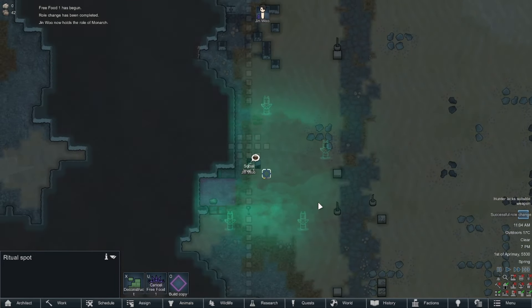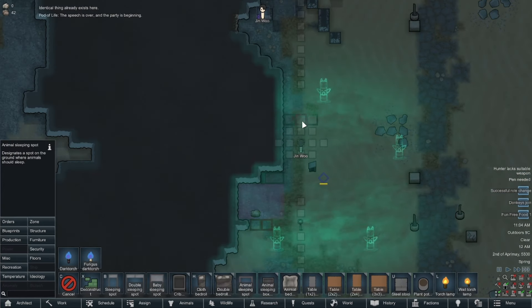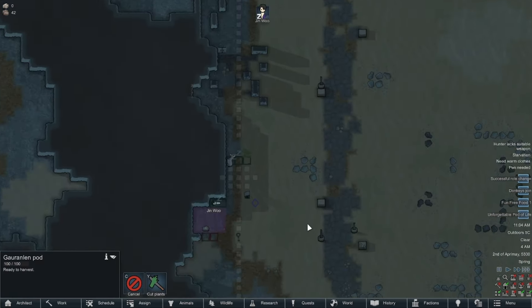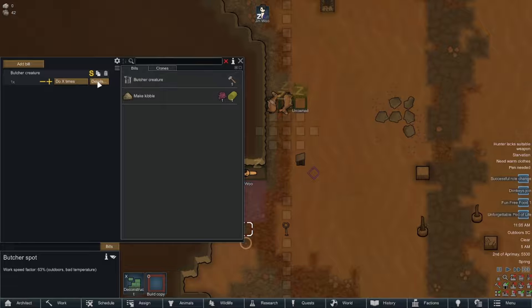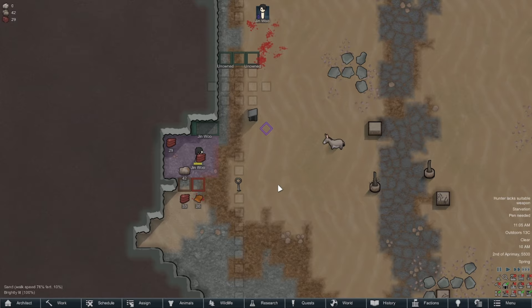While Jin Woo stands there talking to himself like he was ordering at a McDonald's drive-thru, I start to queue up the next strategy — summoning a seed that will help Jin Woo start his shadow army. I soon realize that our free donkey meal shows up at our front door, so I queue up the butchering. Ready for that rich uncooked donkey meat, number one never saw it coming, while I save donkey two for later.